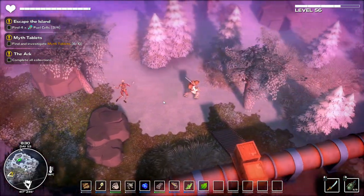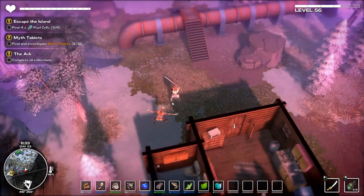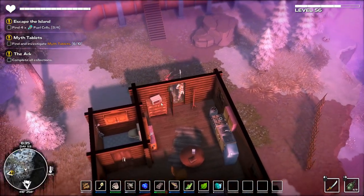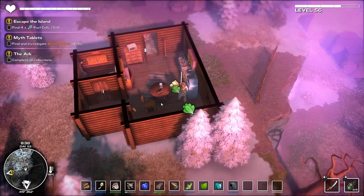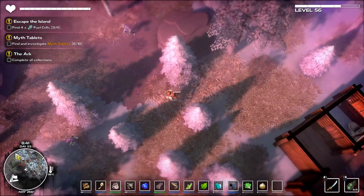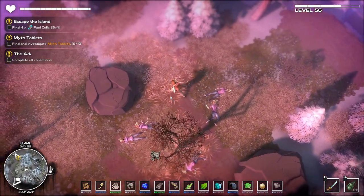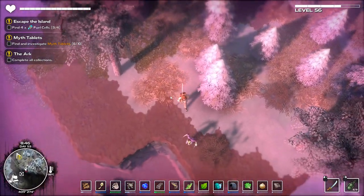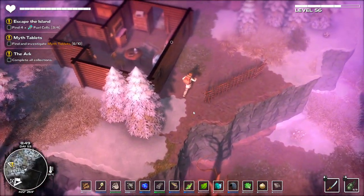I need to be chopping those trees and bushes as well - kind of slacking on that. Let's take these things down. There's got to be something else in here. Just some tires? These mana rifts are a little disappointing. There's another mana rift over there - let's explore. Oh, there's a box down there that must have something good in it! Let me get to it.